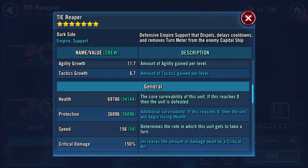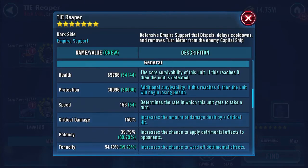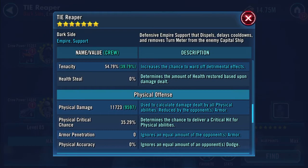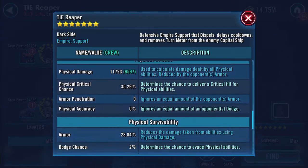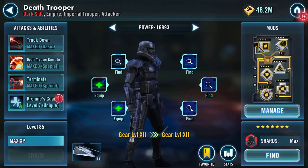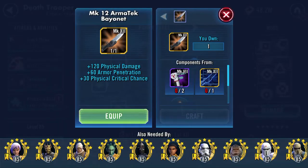Deathtrooper's ship: 69,786 health, 36,096 protection, 156 speed, 11,723 physical damage, 35.29% physical critical chance. I'm going to do Deathtrooper instead of Snowtrooper - equip!